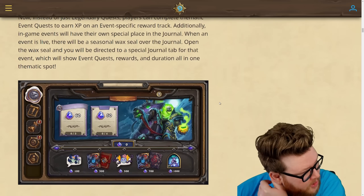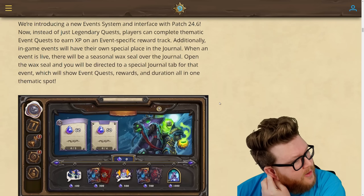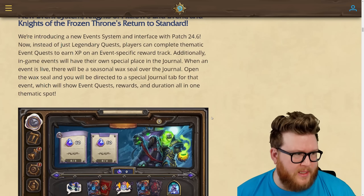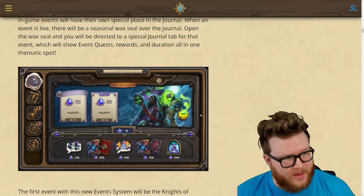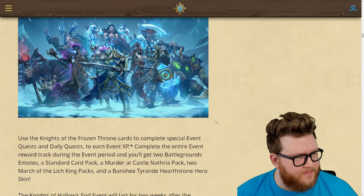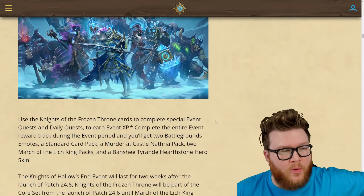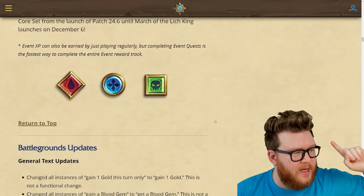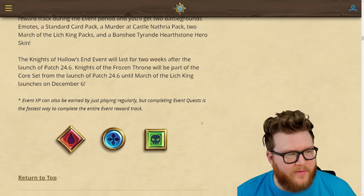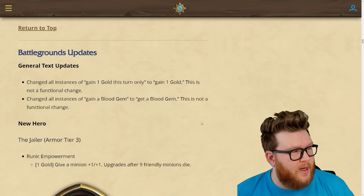There's a new event system accessible from the main menu — it replaces your quest journal with a new event tab showing progress. Instead of just legendary quest lines, there's now a dedicated place for events to live. This appears to be live right now with patch 24.6. Also, Knights of the Frozen Throne is returning to the Core Set until the expansion releases, so you can play Death Knights and Deathstalker Rexxar in Standard format right now.